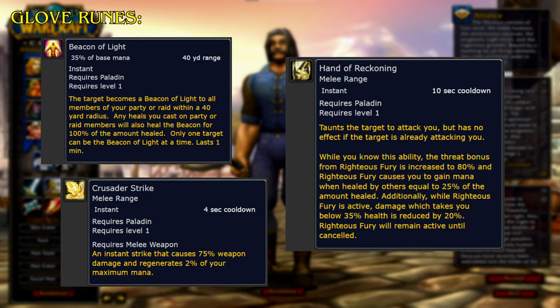For the Glove Runes, Beacon of Light: the target becomes a beacon of light to all members of your party or raid within a 40-yard radius; any heals you cast on party or raid members will also heal the beacon for 100% of the amount healed, lasting 1 minute. Crusader Strike is an instant strike that causes 75% weapon damage and regenerates 2% of your maximum mana. Hand of Reckoning taunts the target to attack you; while you know this ability, the threat bonus from Righteous Fury is increased by 80%, Righteous Fury causes you to gain mana when healed by others equal to 25% of the amount healed, and while Righteous Fury is active, damage which takes you below 35% health is reduced by 20%. Righteous Fury will remain active until cancelled.